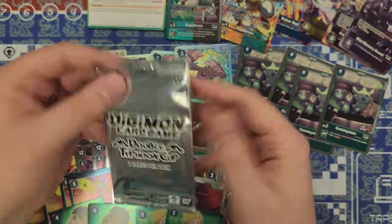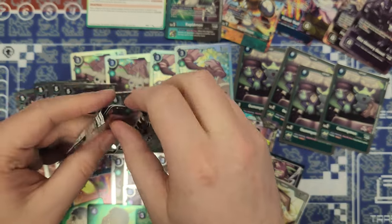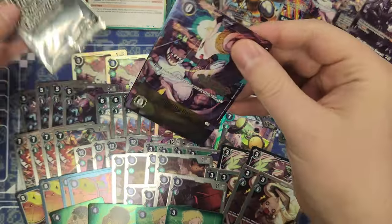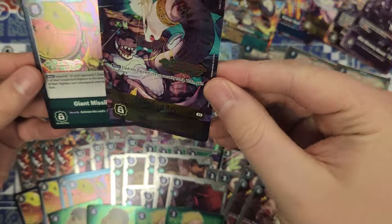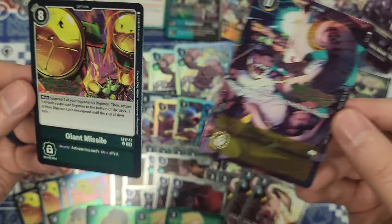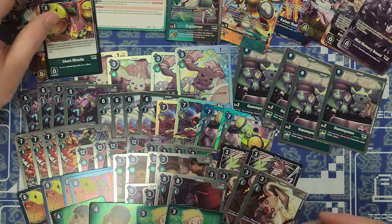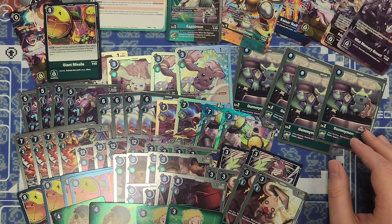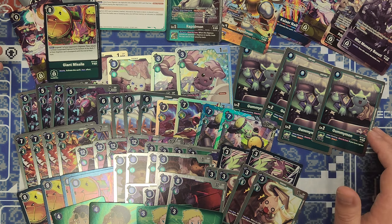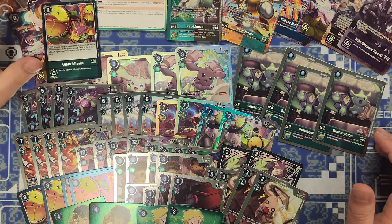Then we have the Double Typhoon Cup pack — I think it's like a pre-release pack. Inside we have just the alternate art Blinding Ray with the Double Typhoon stamp on it, and then the Giant Missile with the Double Typhoon Cup stamp. There are events for this where you can win a winner card, and there's some participation stuff — I think that's what this is from, though I'm not 100% certain.